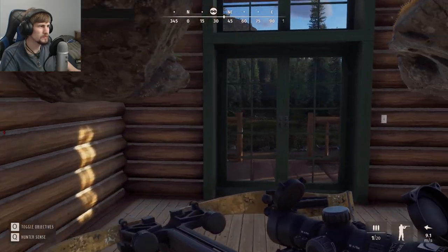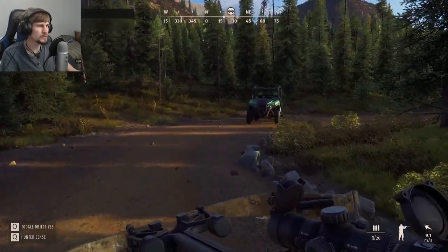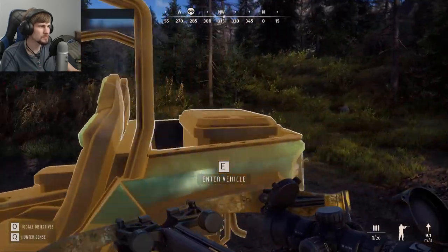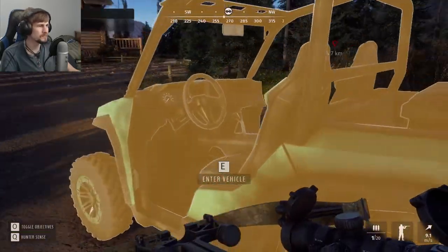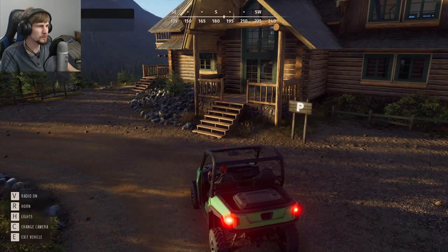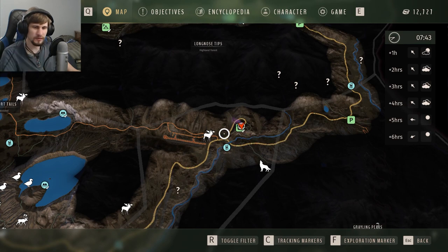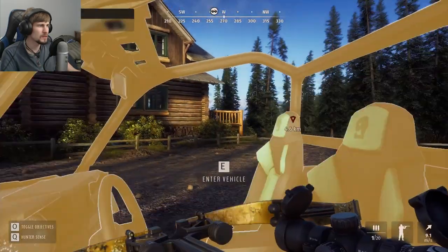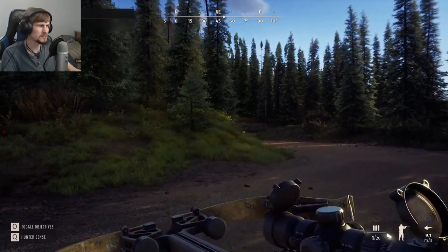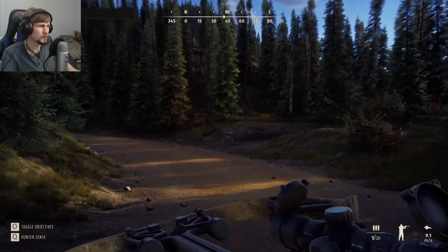We still have the UTV sitting right outside. I want to check — does the UTV allow you to access inventory from it? All I did was hop in and do a few circles to try it out. Does it actually have storage in the back? Oh, it does — that's nice. I kind of want to go on foot leaving the lodge, because every time we've departed from the lodge, we've always had animals really close to us. So I want to let that play out and see if we can come across anything we want to take on.